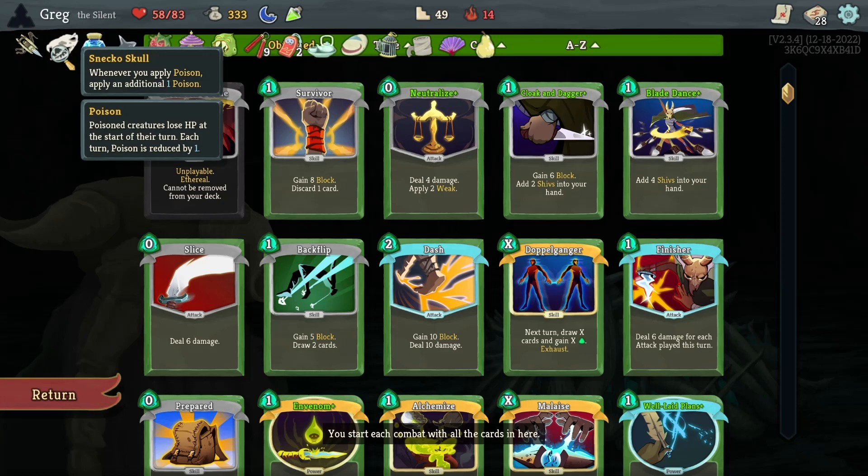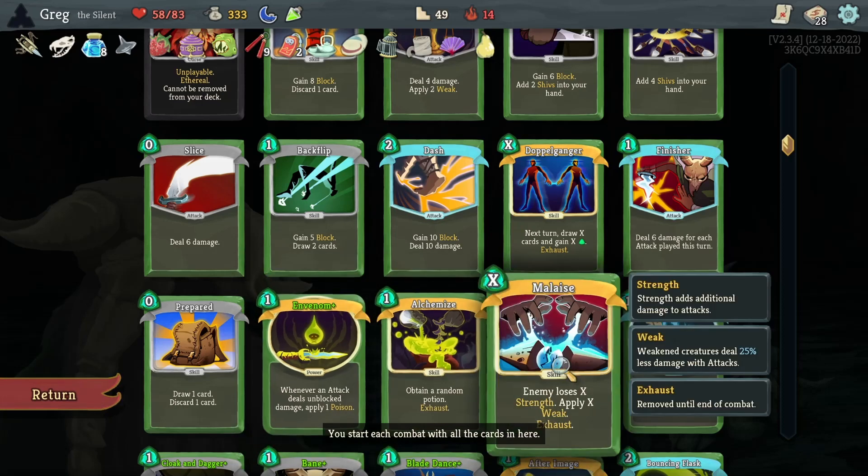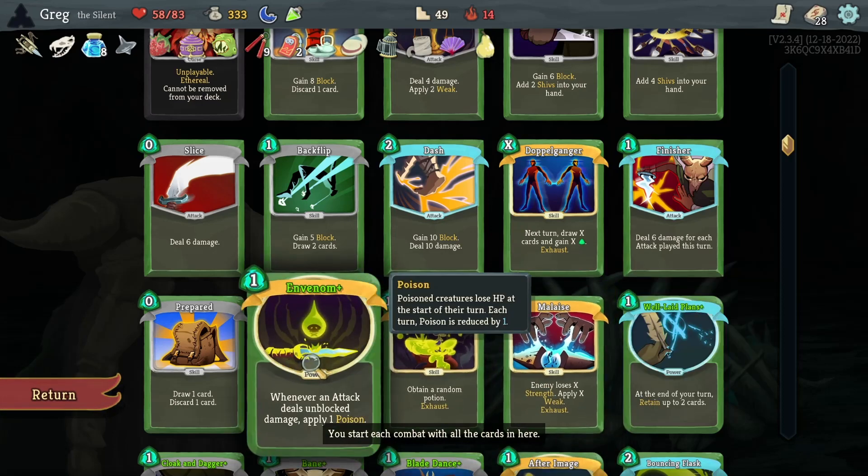We also got Sneko Skull — whenever we apply poison, apply an additional poison — so that incentivized us to get Envenom, and we upgraded that immediately. Then we paired that with a Shiv build.